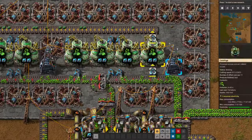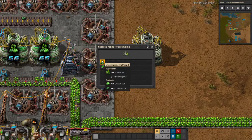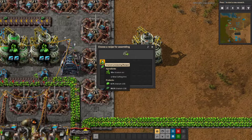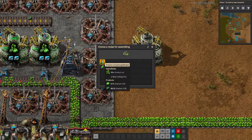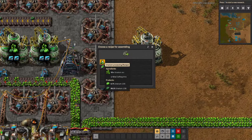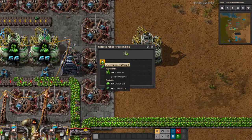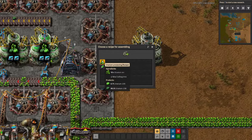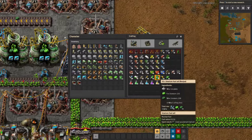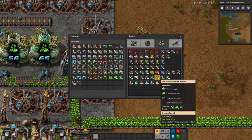Once you get your uranium, you need to process it in a centrifuge. You place a centrifuge down and it does uranium processing. With uranium processing, you get 10 uranium ore and make 99.3% uranium-238 and 0.7% uranium-235. That means for every 100 U-238 you make, you get 1 uranium-235. You need the 235 for your nuclear fuel. The nuclear fuel recipe is 10 iron plates, 1 uranium-235, and 19 uranium-238.